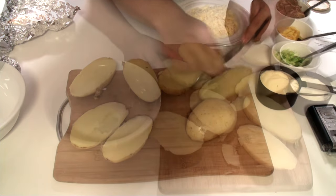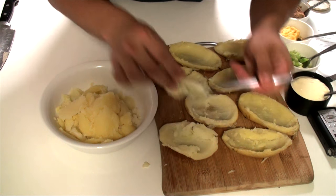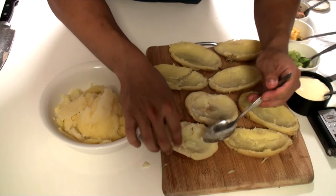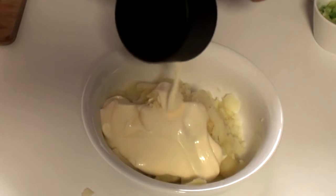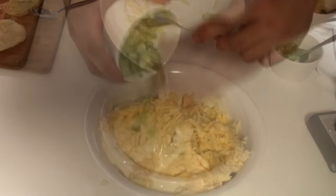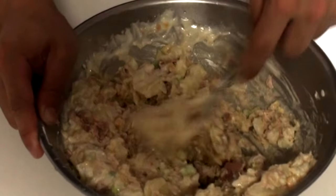Split the potatoes in half and spoon out the filling into a medium sized bowl, leaving enough in the shell so that the skin does not break when handling. Add to the potatoes the mayonnaise, 1 cup of grated cheese, the spring onion, sweet corn, and tuna, then mix thoroughly.